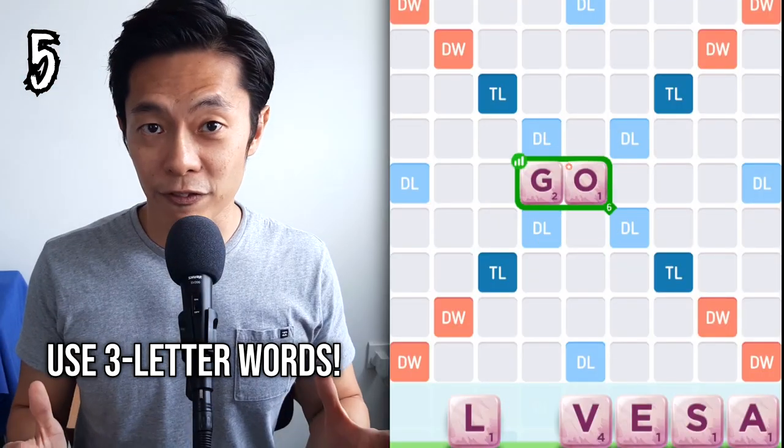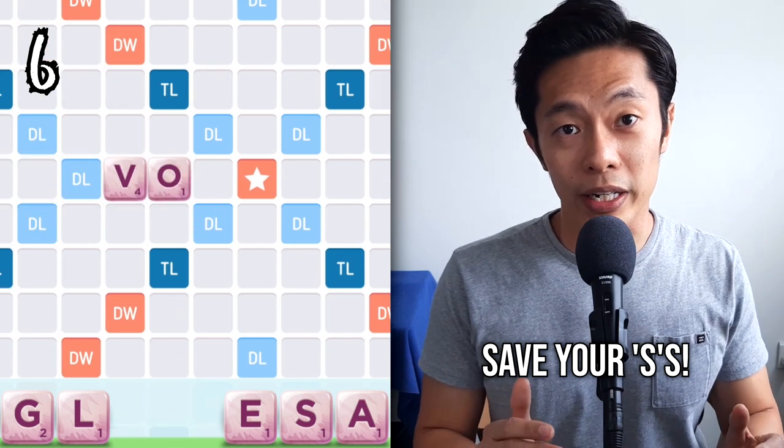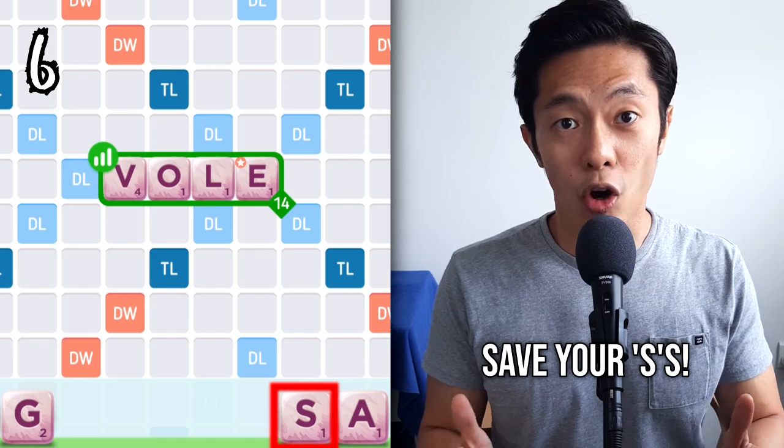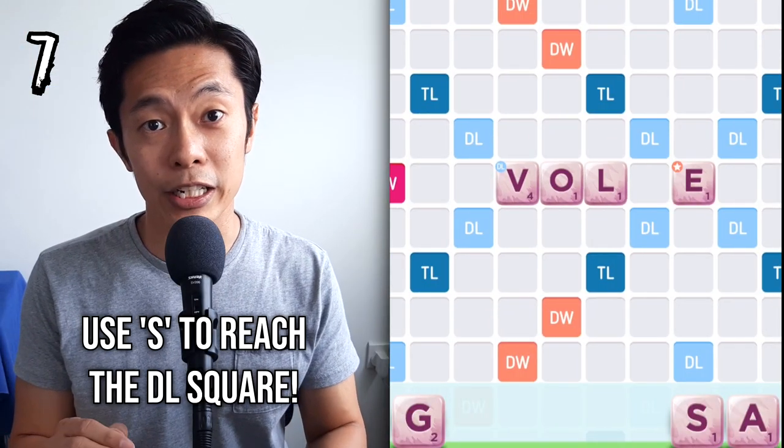Play a three-letter word as a first opener if you have to. If you have a letter S, save it for later when the game exposes the other bonuses such as the double word, triple-letter, or triple-word. An exception to this rule is of course when you have to extend into the double-letter.